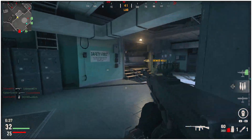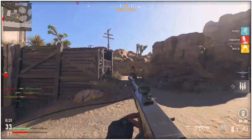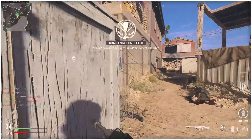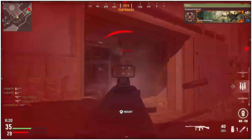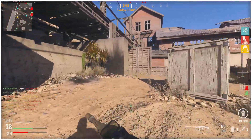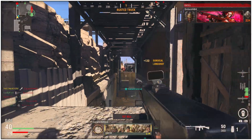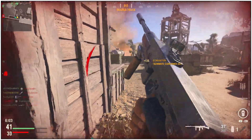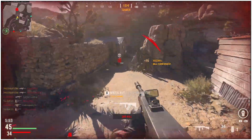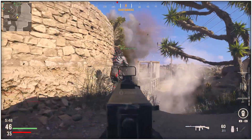They also did something I really wanted them to do — they nerfed Piercing Vision. I hate the fact that you can get wallhacks on somebody for missing. They increased the amount of suppression required to highlight targets and decreased the visibility of highlighted targets, and that's good. I didn't like that when somebody was using Piercing Vision with an SMG, they'd shoot at you for two or three bullets and get a highlight of you, allowing them to see what you're doing around the corner you just ducked behind. I hate the perk in general. Piercing Vision should honestly be a weapon perk on a couple of LMGs, not just a perk you can equip.